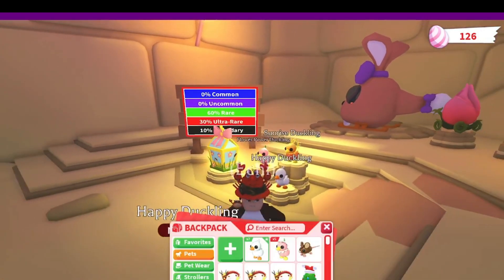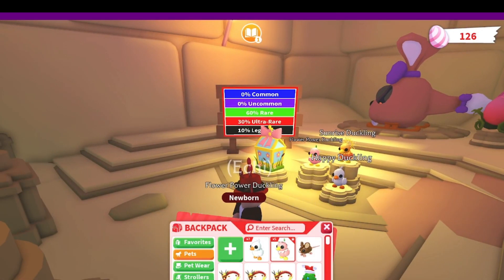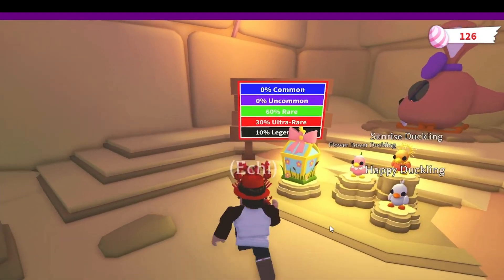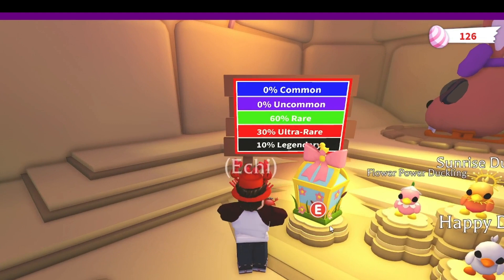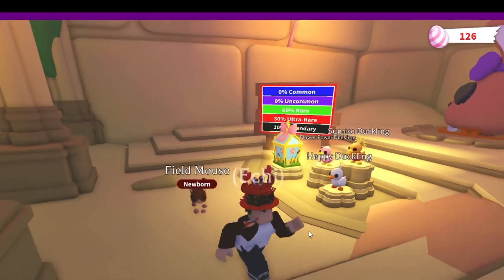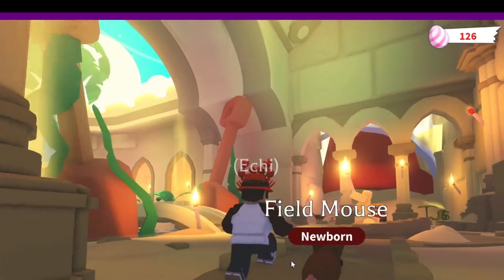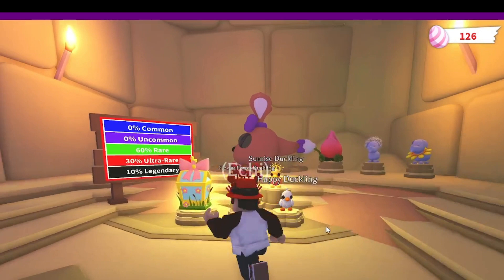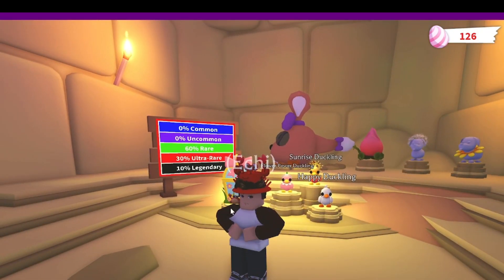But guys, it's still crazy — we got flower power ducklings and happy ducklings, pretty crazy! I can't believe we did 12 boxes. Also, by the way, I also bought the field mouse today; he is a legendary and I really wanted him. We didn't get a legendary from the boxes, but maybe in the future. I hope you guys enjoyed this video — remember to subscribe, leave a like, and I'll catch you guys in another Adopt Me video. Goodbye!